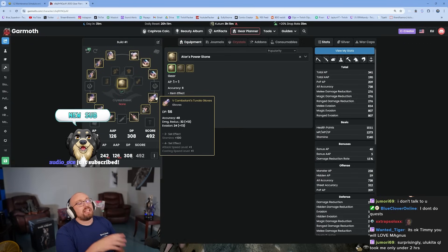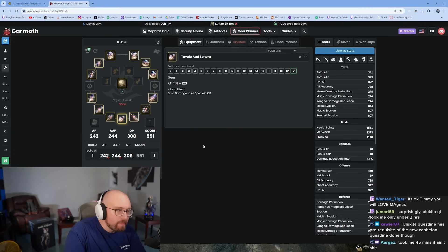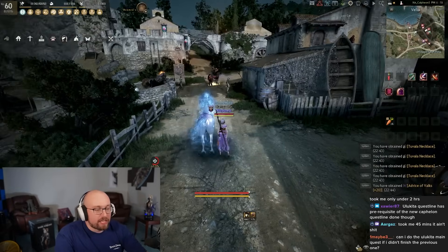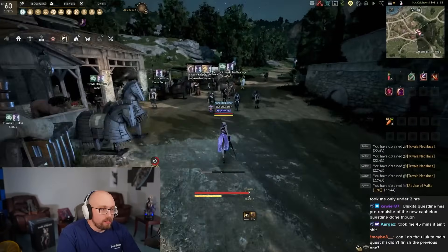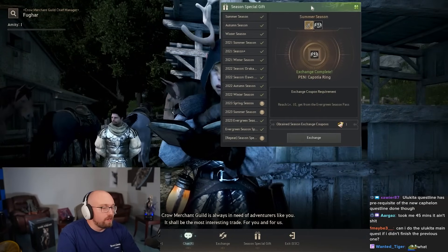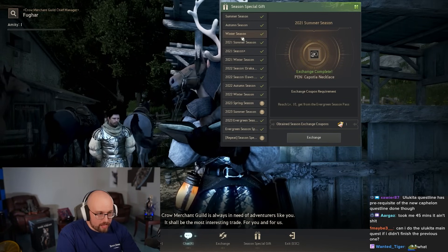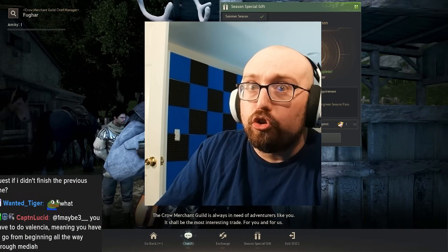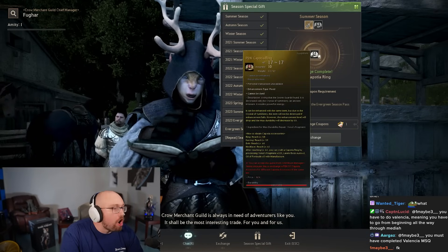At the end of seasonal, you'll have your awakening weapons — I'll put Tuvala in here. At the end of seasonal, Fughar will ask what rewards you want. It's very important that you choose correctly. You click Season Special Gift and there will be multiple choices.